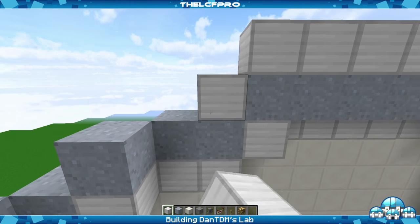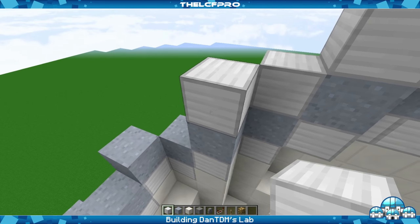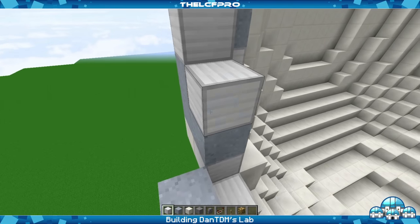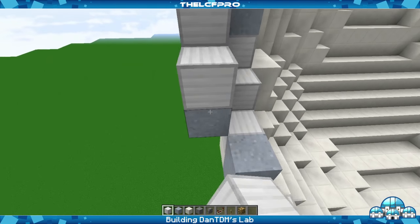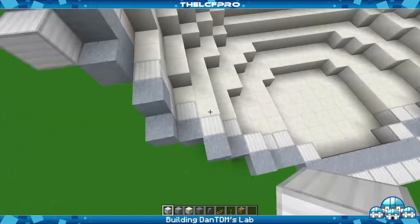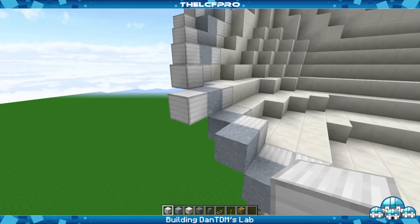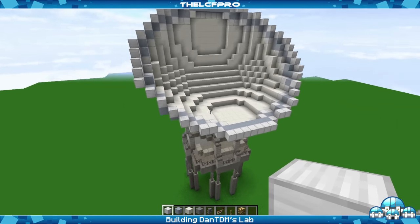Then we go 1, 2, 3, 4 — four blocks diagonal up — and then build one on top of each clay block. This is how this part looks. On the other side: two over there, one over there, one over there, then a little bit diagonal, diagonal, diagonal, then once again diagonal, diagonal, then go down 1, 2, 3, 4 blocks. Then four diagonal once again — 1, 2, 3, 4. Then one over there, two over there, and one over there. That's the dish done.